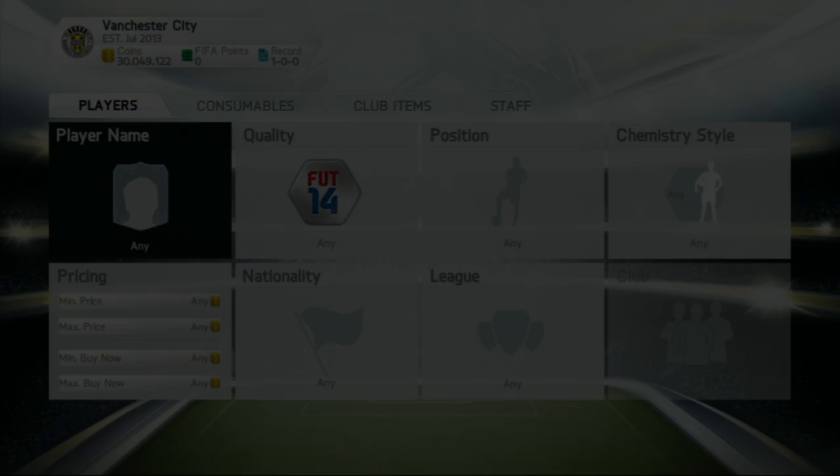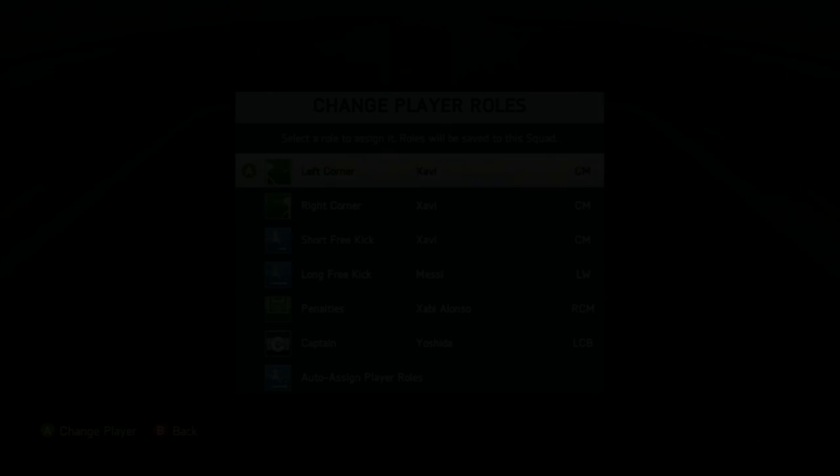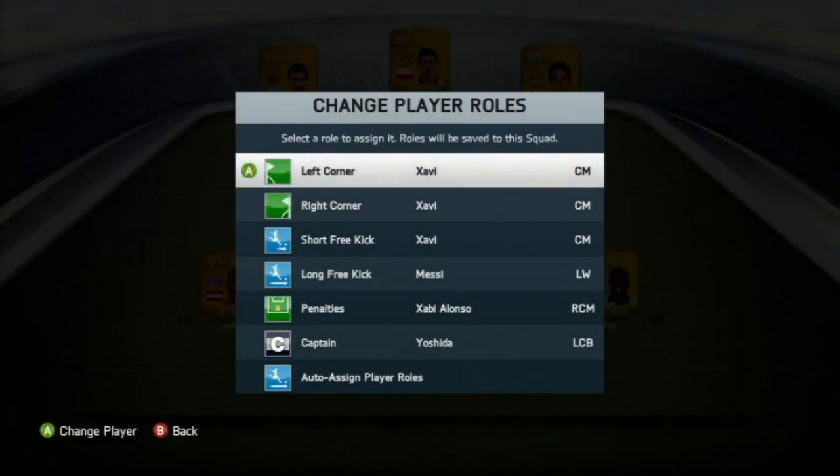Here we've got another menu where you can search by player name, consumables, club items, staff, quality, position, chemistry style, nationality, and league. There are so many different things you can search through and it's looking really neat — it just looks so much smoother. It looks like a proper menu now, not glitchy and horrible. Hopefully it won't be laggy, but there are new search options which we'll get to very soon.